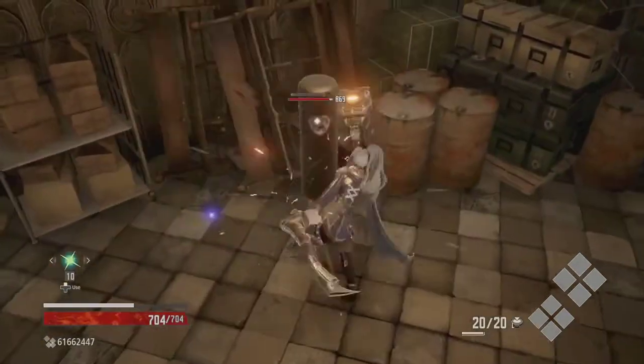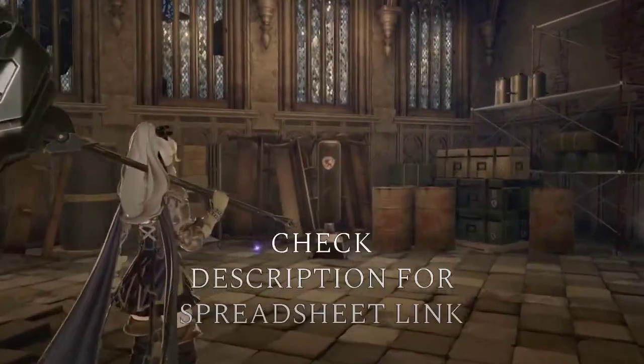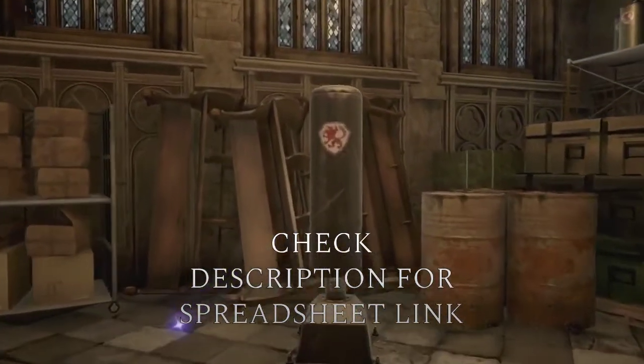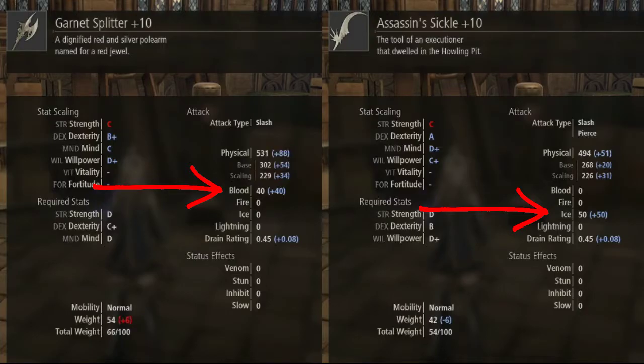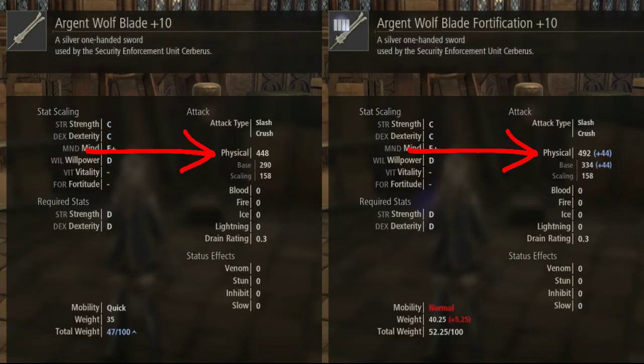Feel free to practice the different moves on the training dummy back at home base. I'll be performing all of the damage tests on it. This is worth mentioning because the dummy has neither any elemental resistances nor elemental weaknesses. Some weapons have innate elemental damage and will be more effective against some enemies and weaker against others. I'll mention this again when we get to the individual weapons with built-in elemental damage. All of the weapons were tested without any transformations since this can change the damage dramatically based on your level, what passives you have equipped, and what you're fighting. You can think of the damage numbers I provide as a rough estimate for a generic character rather than the highest possible damage you can achieve with the right preparations.